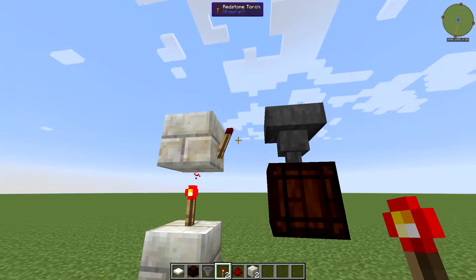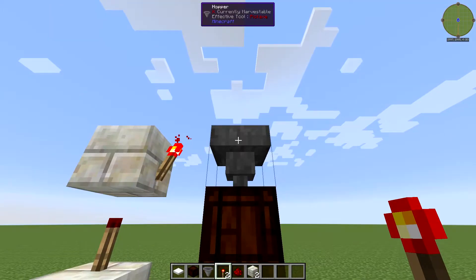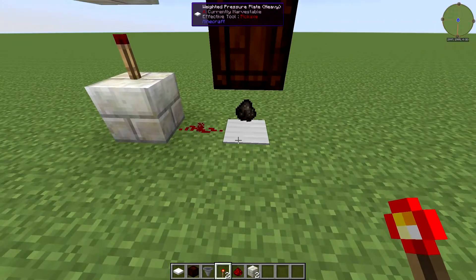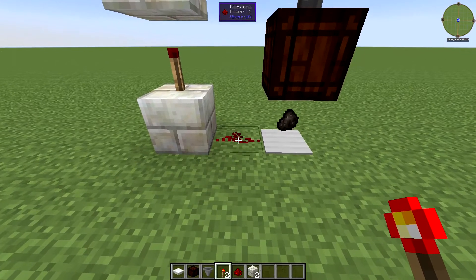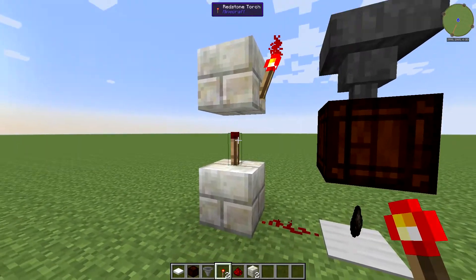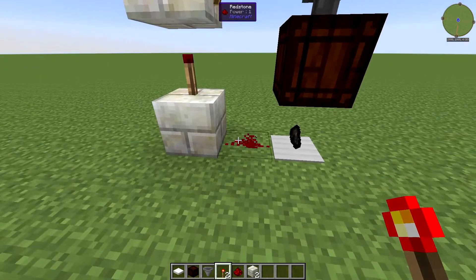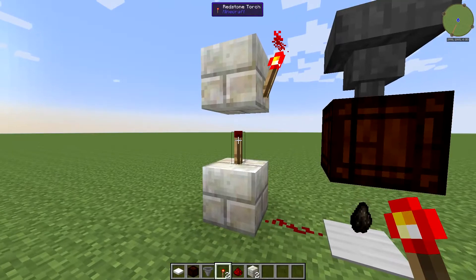Here's what's going on: if you put something in the hopper, it puts one item into the open crate, which then drops it onto the pressure plate. The pressure plate sets the redstone signal high, which then goes back up through the torches. It's a double inverter — this signal turns this torch off, which sets the upper signal high.